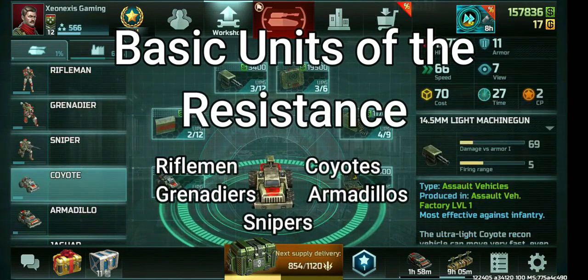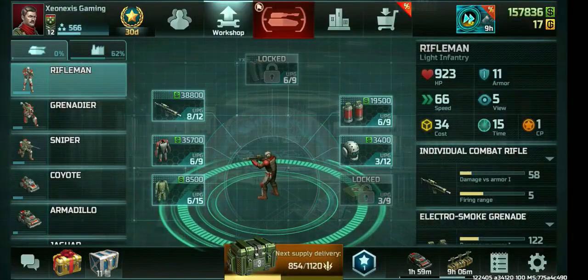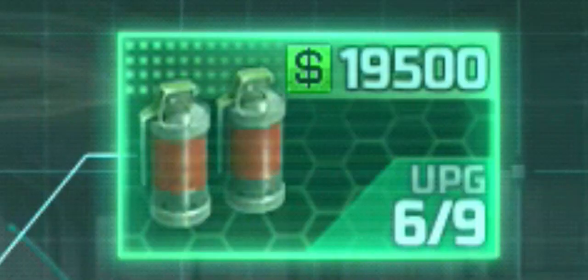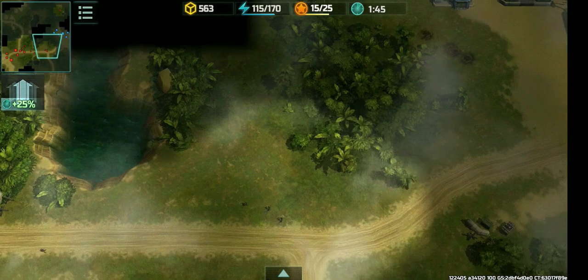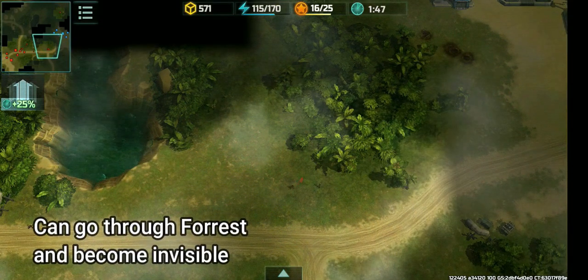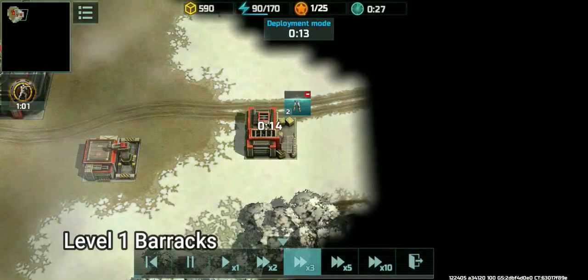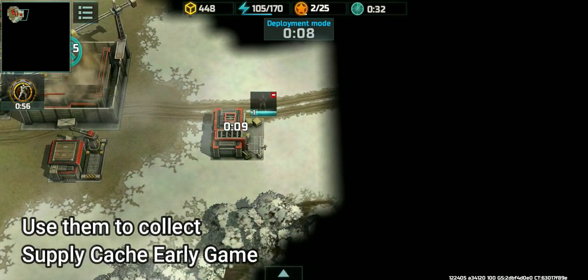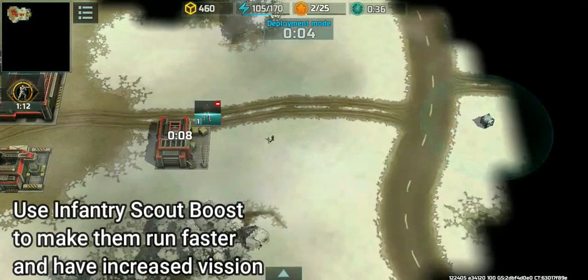The rifleman is the most basic unit of the game. He has a rifle and a smoke grenade — and smoke grenades do damage now, so these bad boys can go through forests. The best part is they are invisible. They are trained at level 1 barracks. Use them to collect supply cages scattered around the map in the early game. Use infantry scout boost to make them go faster and see farther.